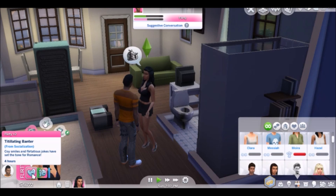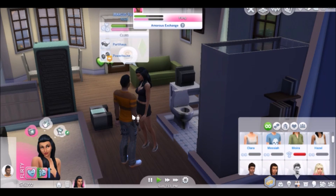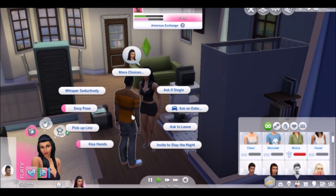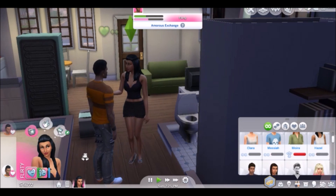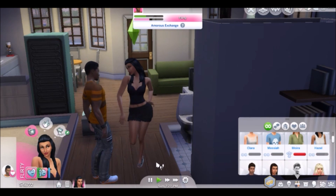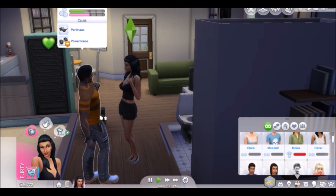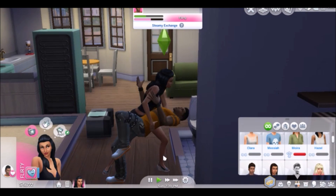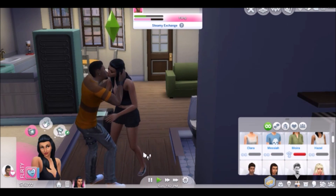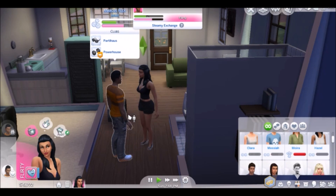Now she's flirty. Titillating banter from socialization — coy smiles and flirtatious jokes have set the tone for romance. They definitely like each other. Here are some flirty romantic interactions: she can do a sexy pose. That's so sweet. We need to stick with this guy — he loves her in spite of her evil and mischievous ways. Let's give him a passionate kiss. They really love each other.